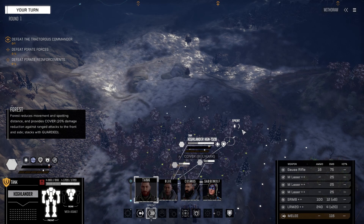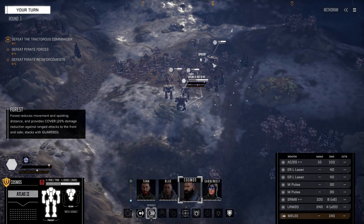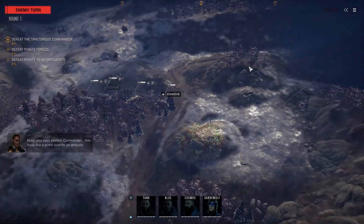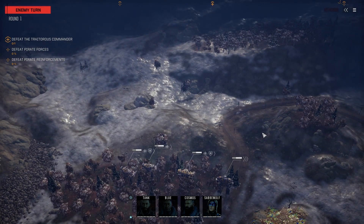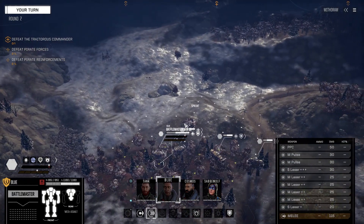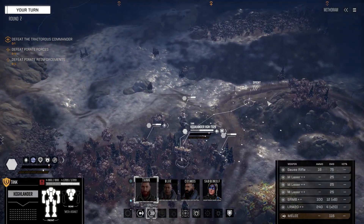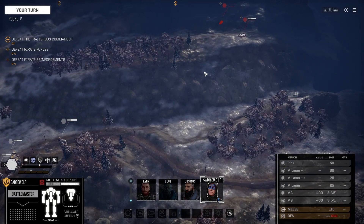We do not have to sprint too far in the beginning. Spread out a little bit, let's see if we can find anything — we did not. Looks like an ideal place for an ambush. I sprint them all over here first. Piece of cake.